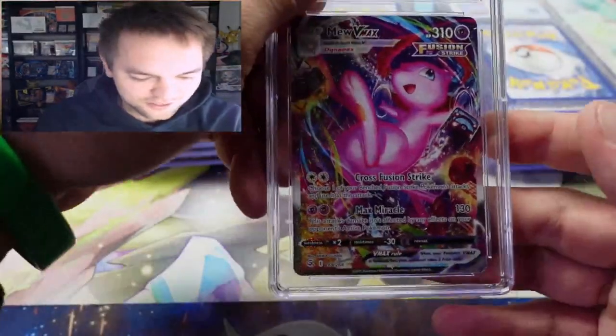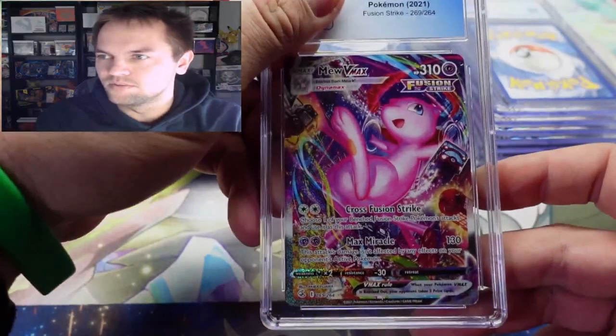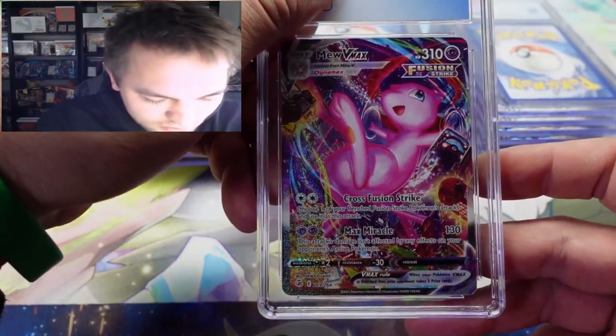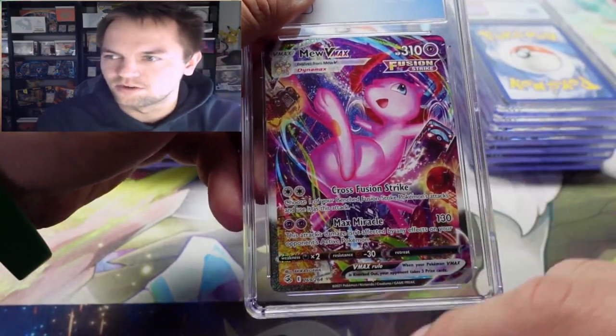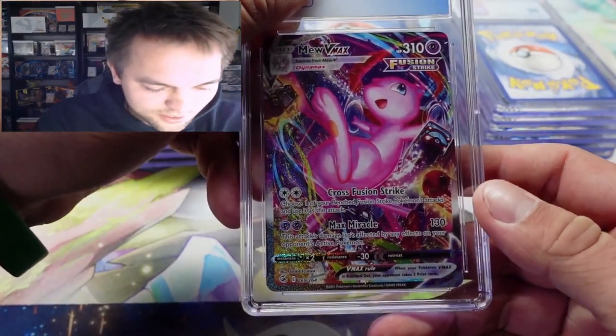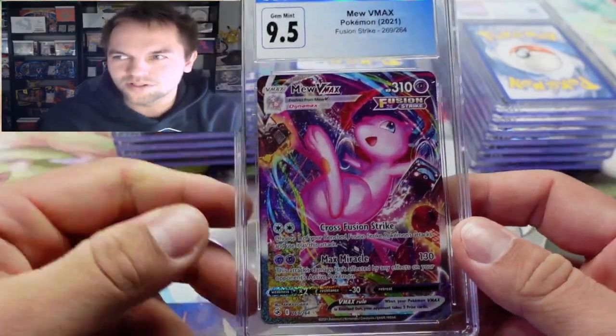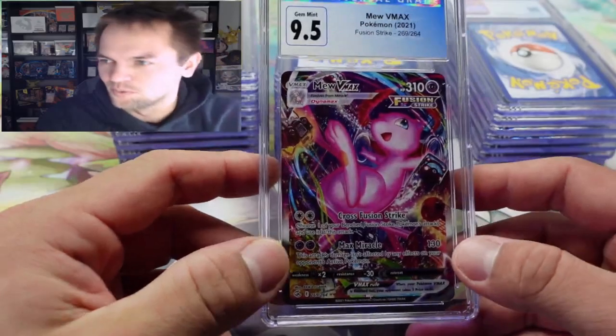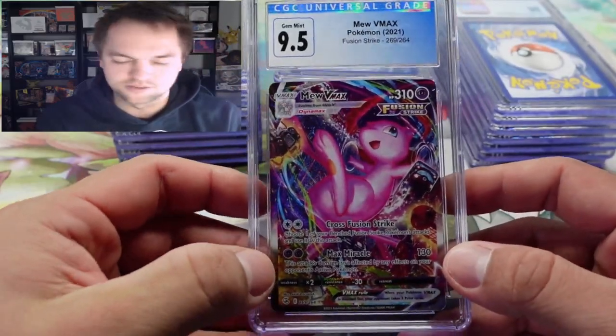So we've got the Mewtwo V Max from Fusion Strike, the alternate art. It looks pretty good but the centering is off a little bit — a little thicker on the left side. I'm gonna guess maybe a nine. A nine-five! We'll take that. It's not the ten we wanted but I knew we weren't getting a ten because the left side is a little thick.